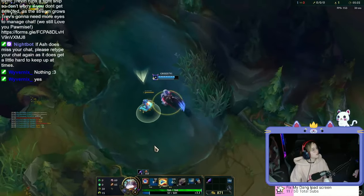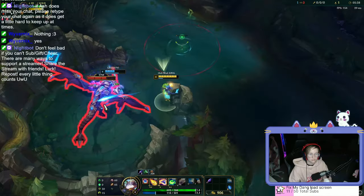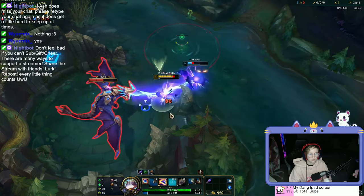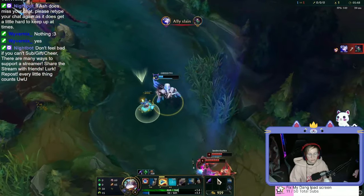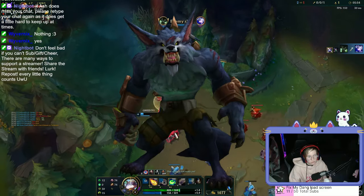Then we have the junglers. The jungler is in charge of supporting each of the other lanes and killing jungle camps like red and blue buffs, dragons, barons, and smaller camps like the wolves or rock monsters. It is the style of the support, although with other characteristics that make it a more versatile role. Champions that are usually used are Master Yi, Shaco, Evelynn, Kindred, or Warwick for better performance.